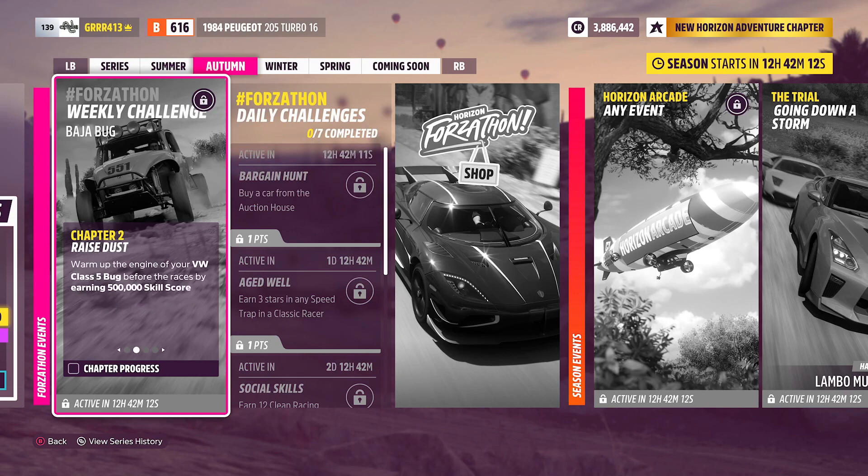After that, we have Ray's Dust — warm up the engine of your Volkswagen Class 5 Bug before the races by earning 500,000 skill score. It sounds like we need to build ourselves a nice drift tune, or if you know a good place where you can get a bunch of sideswipe skills, maybe like the freeway, then you can go ahead and get yourself 500,000 skill score over there.